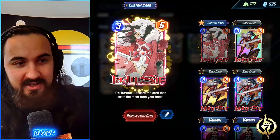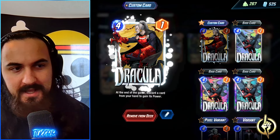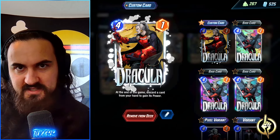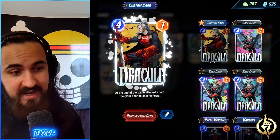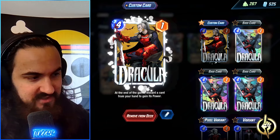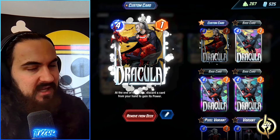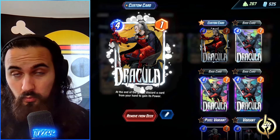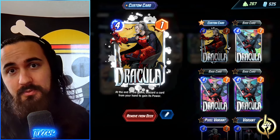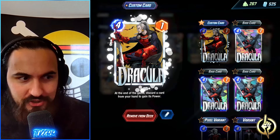We have Dracula in this list as well. Dracula absorbs the power of whatever card is left in your hand, so if you haven't discarded all your big cards, Dracula can grab your Infinite, your Giganto, or a Magneto and put some extra power on the board. Even if you get clogged, Dracula more often than not gets huge power, and your opponent doesn't know exactly what Dracula is going to grab since we're not playing Apocalypse Dracula.